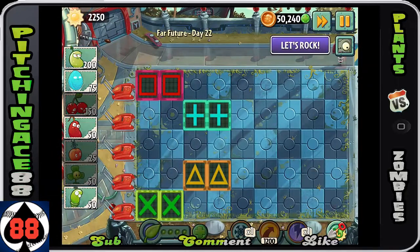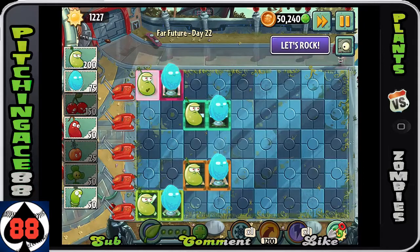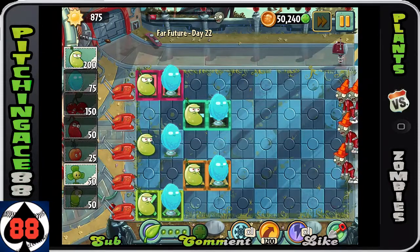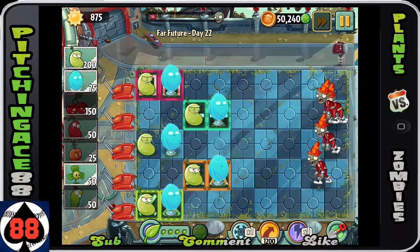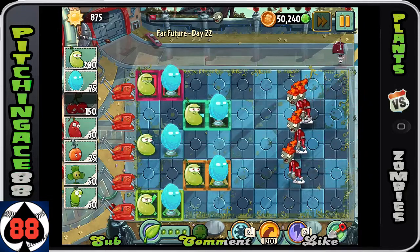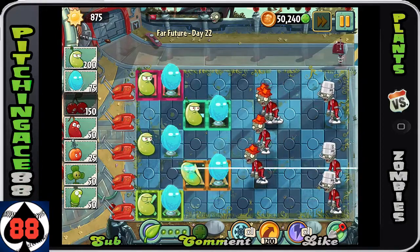The reason this strategy is so great is because just planting the laser beams and the invisible walls will give you so much more sun to utilize throughout the whole level. In the last wave, once you've cleared a row, you can actually use the shovel to remove some of your plants to get even more sun - maybe enough for a cherry bomb if you absolutely need to.